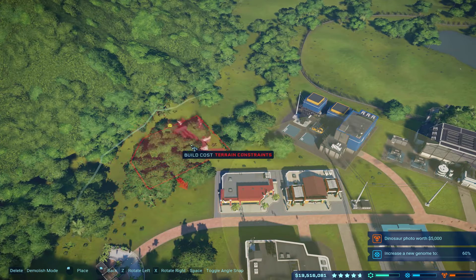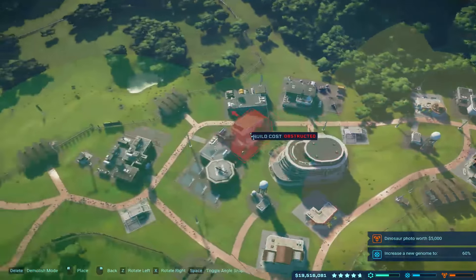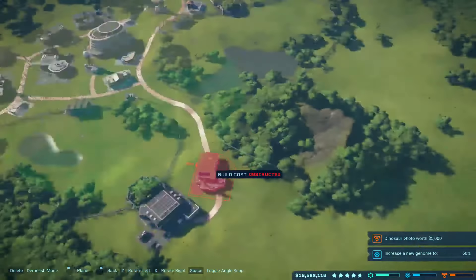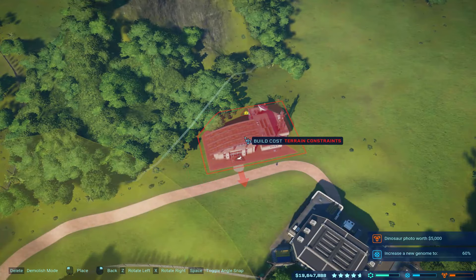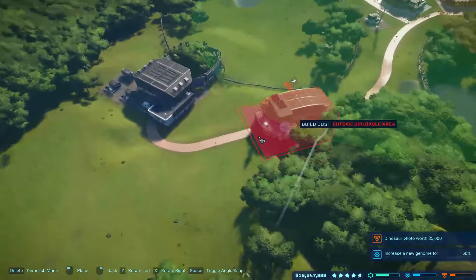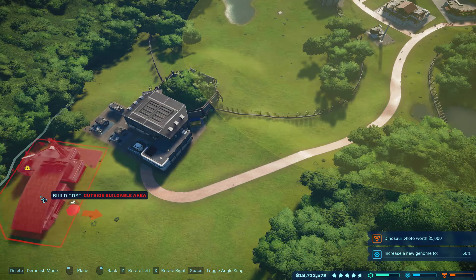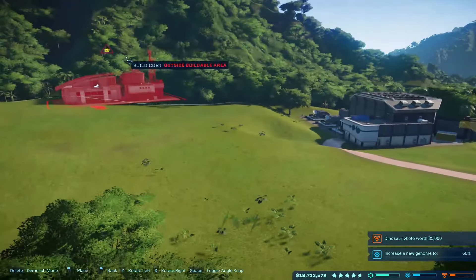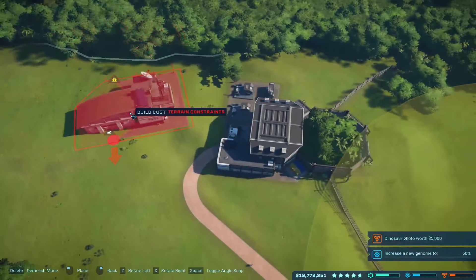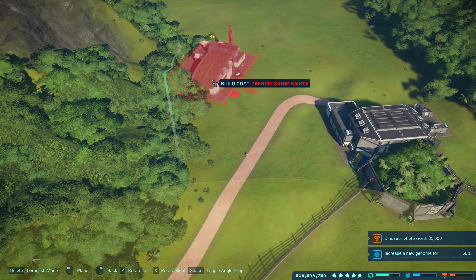Obviously it's not a direct placement. Oh man, this is just a snarled mess up in here. It's definitely not going to fit anywhere in there. How about over here? We might be able to wiggle it in here. How about on this side? Nope. The problem is all of the gentle contours of the island just make it nearly impossible to actually build anything efficiently.